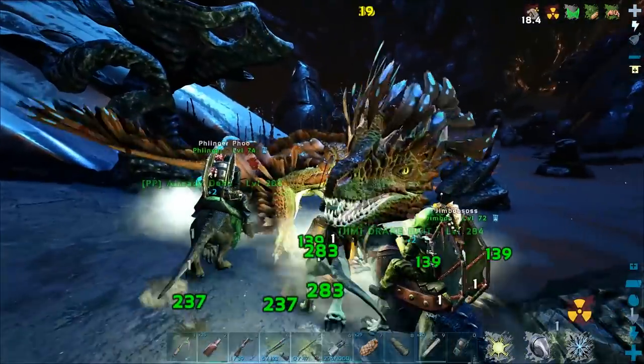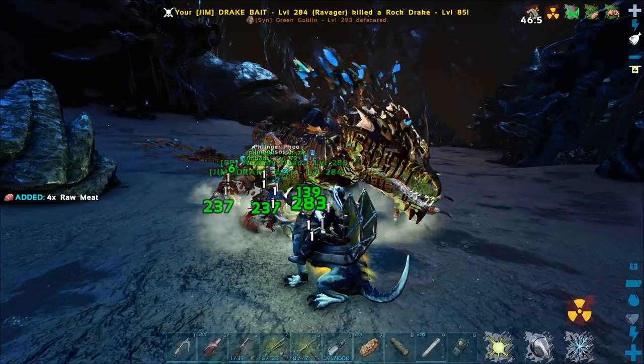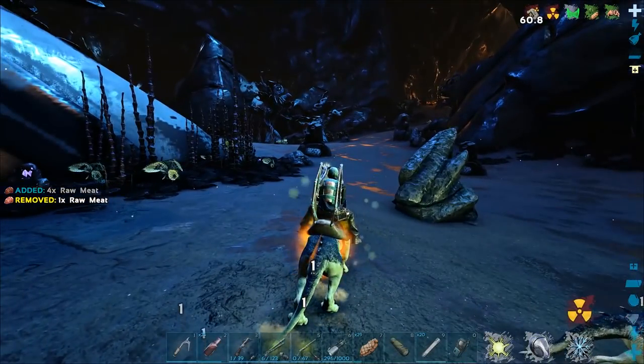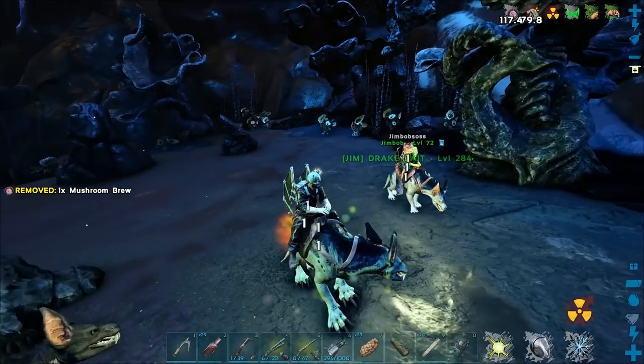One meat — I got one meat from that guy. Yeah, they don't give hardly any meat. It's crazy. I think that's by design as well. All right, keep an eye on your mushrooms as well. And your stew. When you're killing, use the right-click because that actually — radiation pumps! Quick.